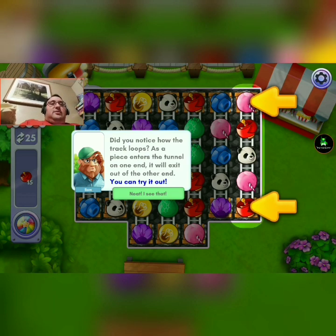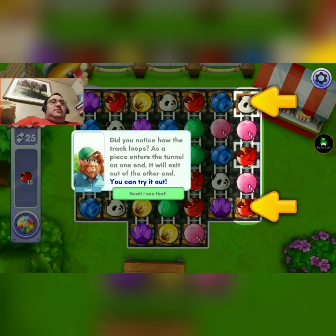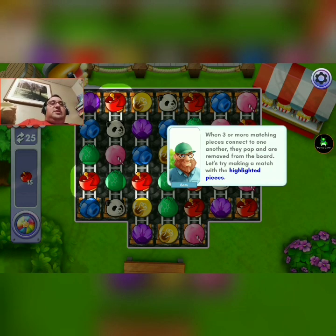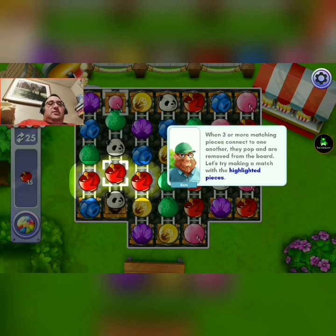Do you notice how the track loops? As the pieces enter the tunnel, one end will exit on the outside. When three or more matching pieces connect to one another, they will pop and remove from the board. Let's try and do the highlighted ones.